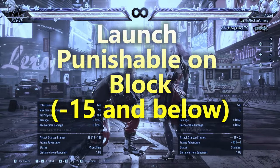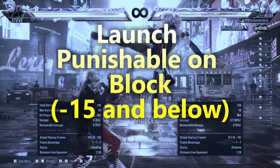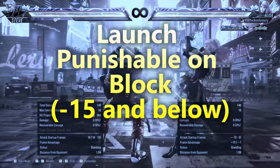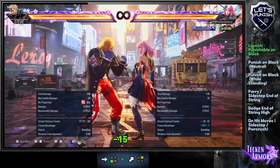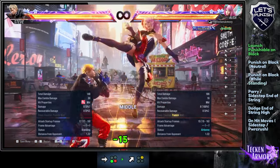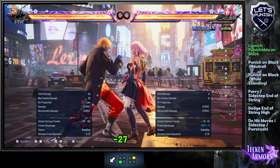Launch punishable on block moves are moves that you can punish using your preferred launcher, since these moves are negative 15 and below on block. For low launch punishable, use a rising launcher.